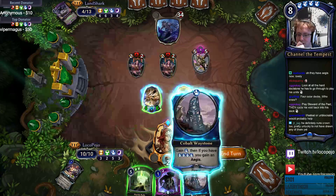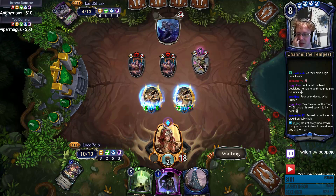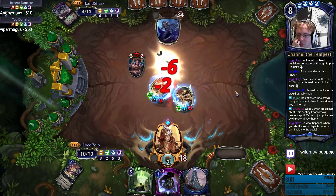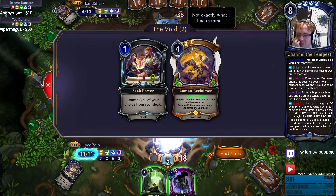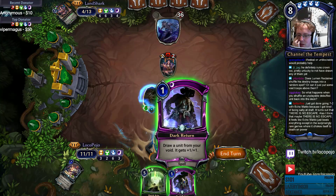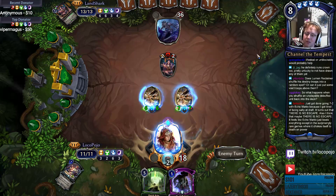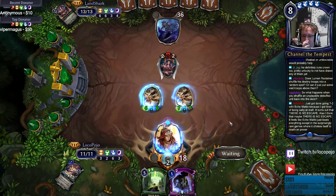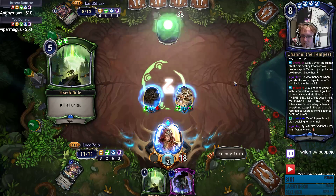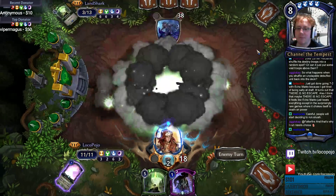Run, you cowards! These guys don't have Charge — they do have Killer, though. So let's swing. Cobalt Waystone gives me an Aegis. Shall I reclaim the Reclaimer? I think that's too ambitious. I think the Clockroaches are kind of the way to go here. Six. I don't care about the Destiny units going in the Void. This ends now! Got him to harsh roll once. This ends now! Got him to harsh roll twice.